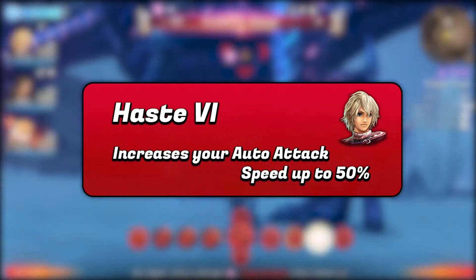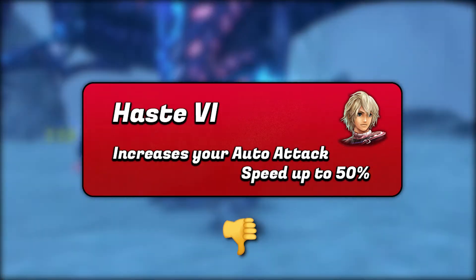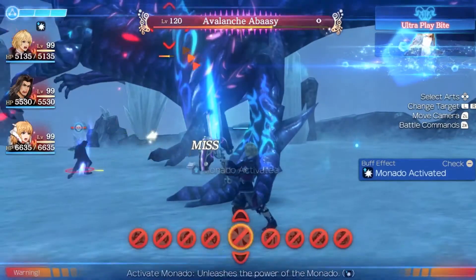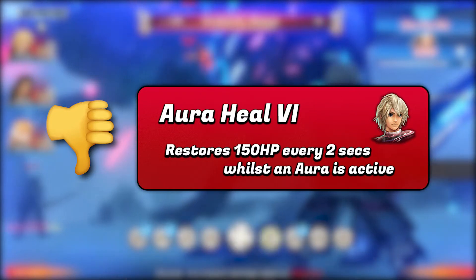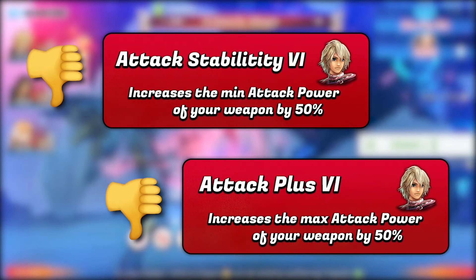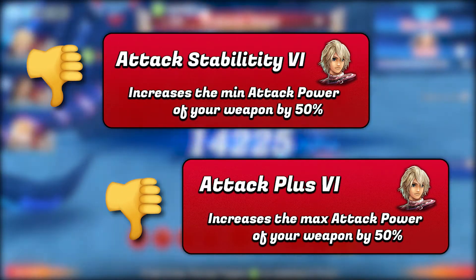Haste isn't always necessary as well, because the glorious future skill removes the need to build the talent gauge in a rush for every vision you get. Haste will obviously still increase your overall DPS though, so it still can be useful on different builds — try to experiment with it. Make sure you don't put aura heal on however, as Shulk is the only playable character in the game without an aura, meaning you'll get no value from the gem. Attack stability and attack plus gems are equally not recommended on any of the weapons you can use as the damage range is small anyway.